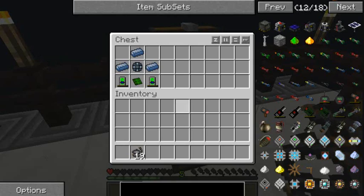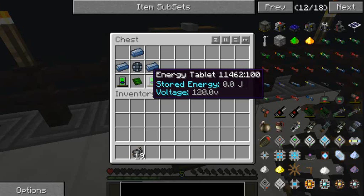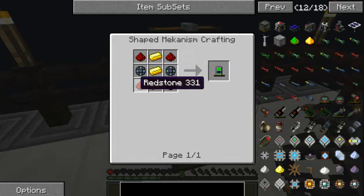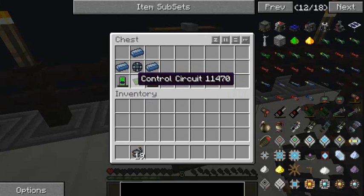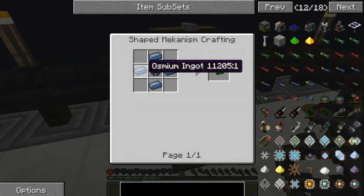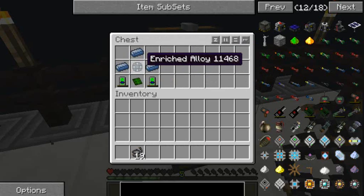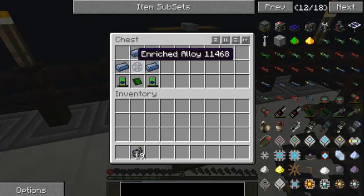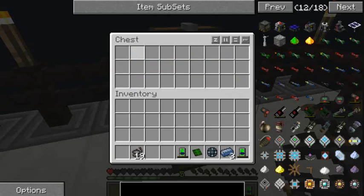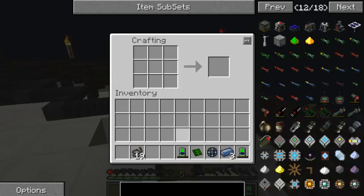Today I'm going to show you how to make the wind turbines. To make the wind turbine you need two energy tablets, which are three gold, four redstone, and two enriched alloy — which you make with iron and redstone. Then a control circuit, which is enriched alloy surrounded by osminium. You also need an enriched alloy in the center of the turbine and then three osminium ingots.